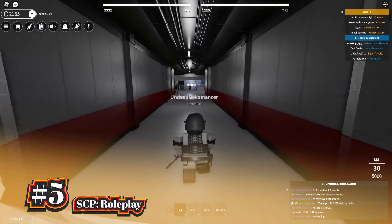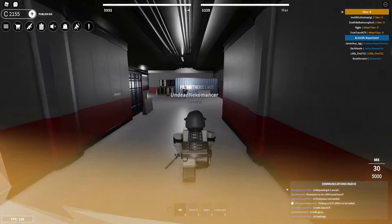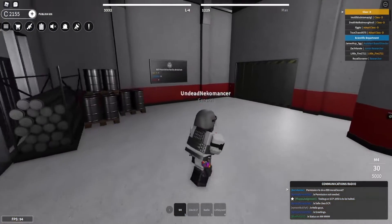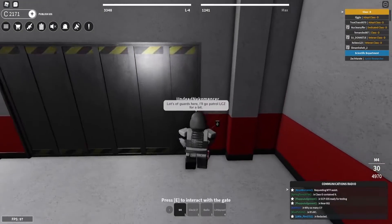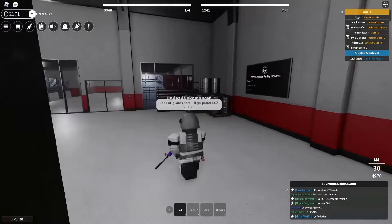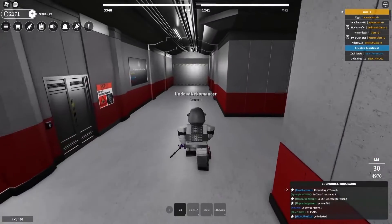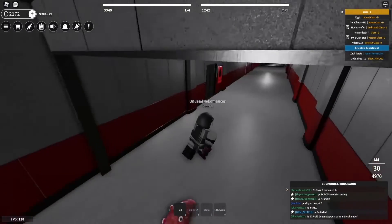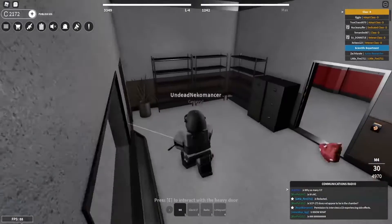This SCP game is all about roleplaying as one of the employees in the SCP Foundation. In the headquarters, you can choose to play as many different roles such as prisoner, scientist, guard, and more as you progress through the game. The game is all about roleplaying and taking on the challenges that will be presented to you in SCP Foundation. You will find a lot of terrifying or unusual creatures and objects that scientists are experimenting on, and you will be able to witness those experiments or even be a part of it.